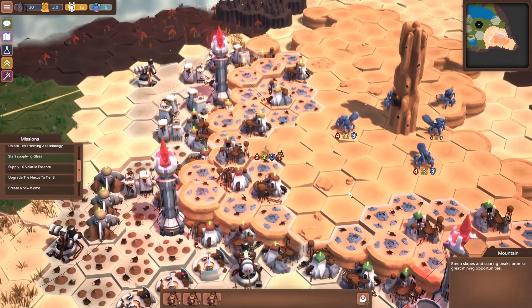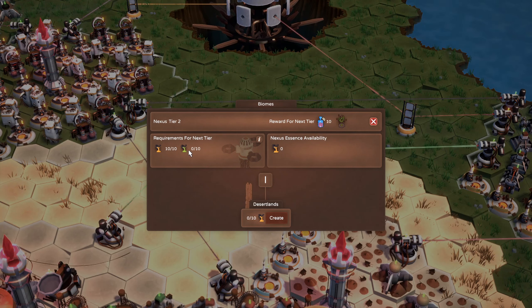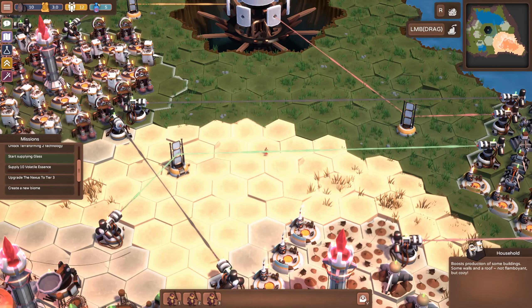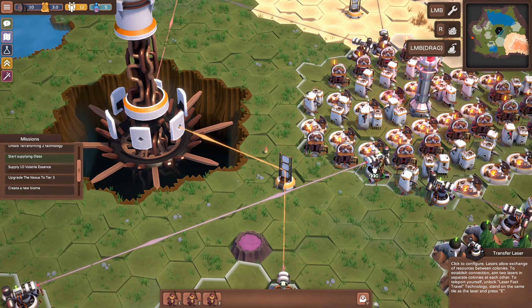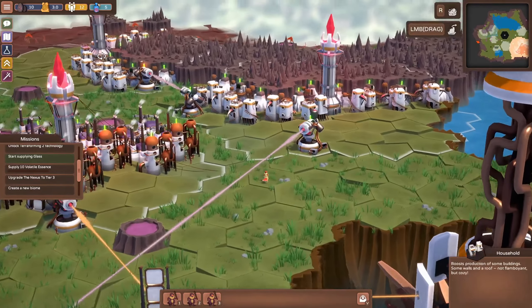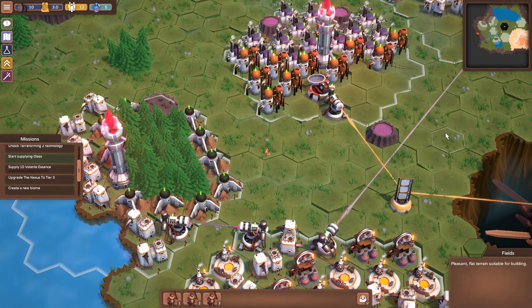We terraformed and set up this desert biome. If we were to supply more resources to our nexus we could terraform again - there's a terraform menu where we supply volatile essence and we'll be able to unlock something beyond desert lands. You can create a new biome and that's one of the goals. I'm going to leave it here - I might spend some more time. As I record this I'm playing an early version of the demo - by the time this episode posts the demo should be available on Steam.